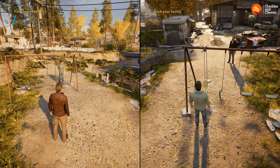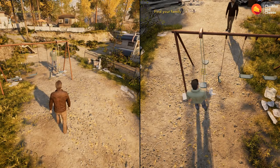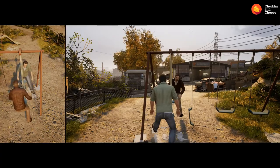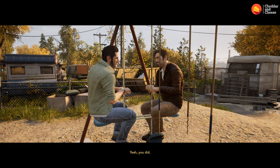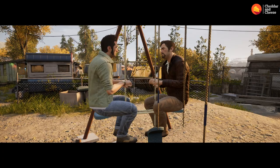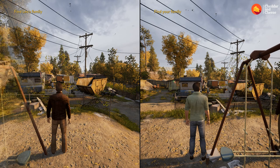To get the next achievement, when you first enter the trailer park and walk down the main path, there's a playground on your right-hand side. You need both players to walk up to the swings and interact with them at the same time, and then your achievement should appear in the bottom right-hand corner.